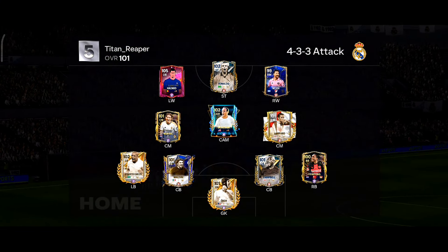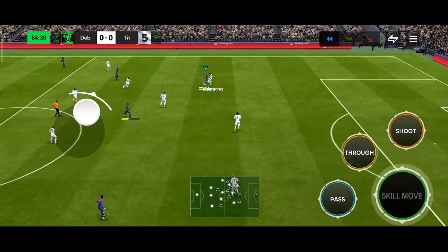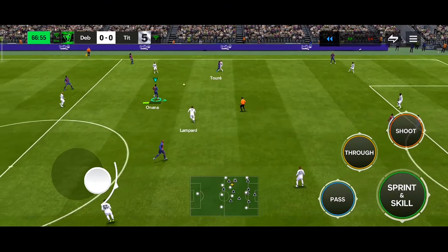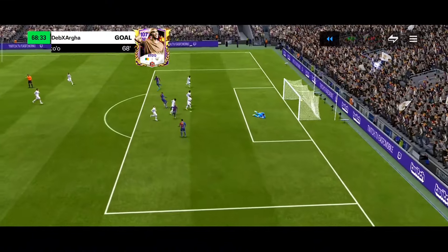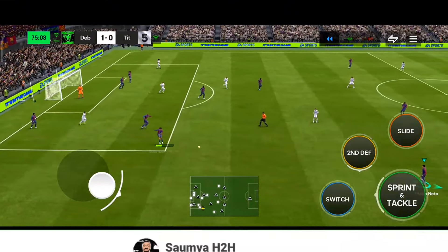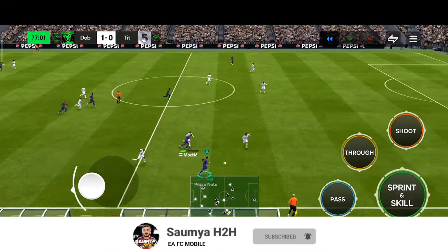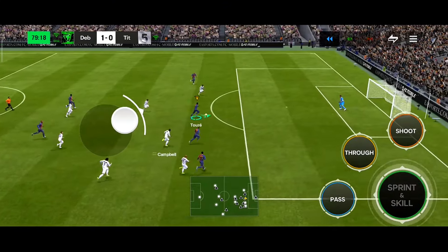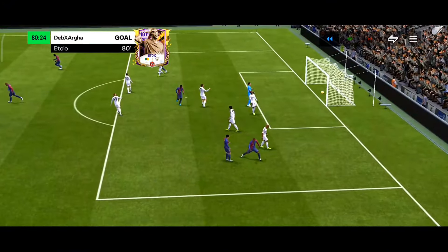In the next match I am facing Titan Reaper, he is also using a 4-3 attack formation. Tore quick pass to Eto', Eto' to Henry with the step over and exit. Henry passes back to Tore, Tore to Onana — an excellent pass to Eto' with the easy fake shot, 2K shot, and what a finish from close range by Samuel Eto'! Maldini quick pass to Arnold, Arnold to Pedro Neto, good pass to Eto', and Eto' builds up play with the open up fake shot, passing back to Neto. A brilliant chance created by the whole team — Tore easy pass to Eto', and Eto' finally scored. That's his second goal in this match.